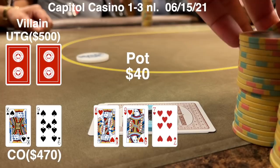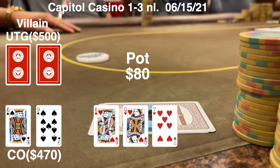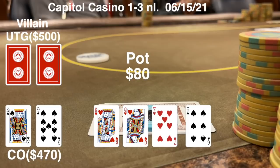When it's checked to me, I'm going to make a small bet of 20. I get one caller from the initial straddler. He's been known to play a very wide range. We get to see a turn card, which is a complete blank - a 6 of spades. He checks and I decided to check back for some pot control.